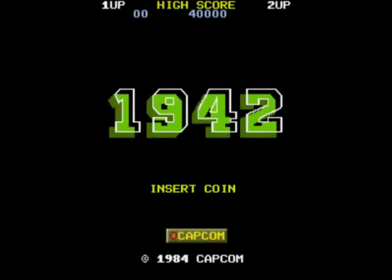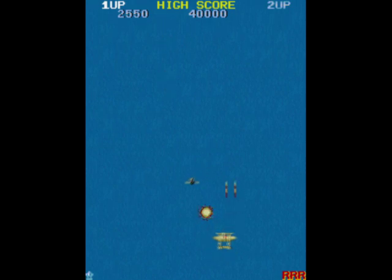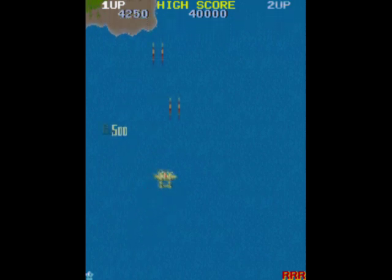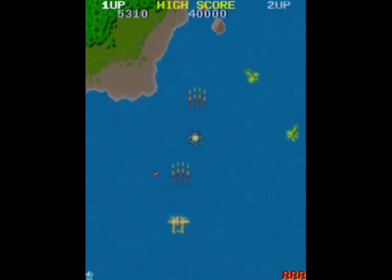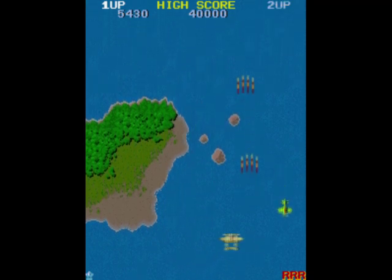Once upon a time, Capcom created a game called 1942, a World War II-themed vertical-scrolling shooter where you controlled an American Lockheed P-38 Lightning plane dubbed the Super Ace, and your main goal was to shoot down the entire Japanese army through 32 stages of Pacific Theater reenactments. You do this in a game made by the Japanese, by the way.